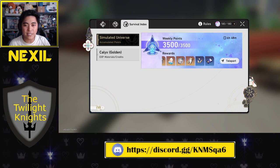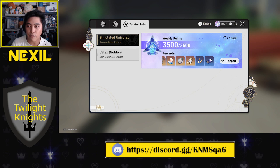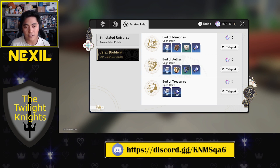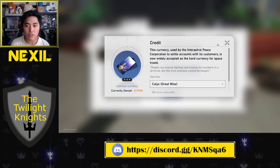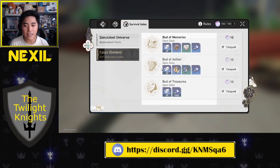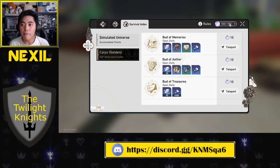Another thing I recommend is to use all of your Trailblazing Power. Once you get to a certain point in the game you can do Calyxes, spending this power to get resources like Adventure Logs for leveling characters, Credits, Condensed Aether, and Trailblazing Experience. Make sure this is at zero as much as possible, because it regenerates over time and caps at 180 — you want to keep it empty to collect as many Trailblazing Experiences as possible.